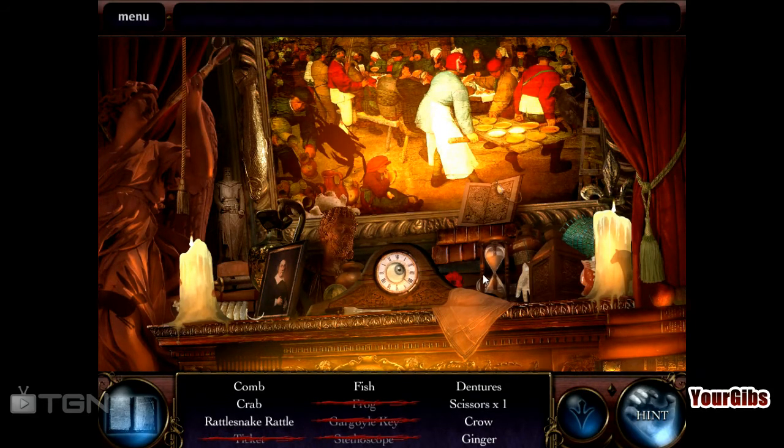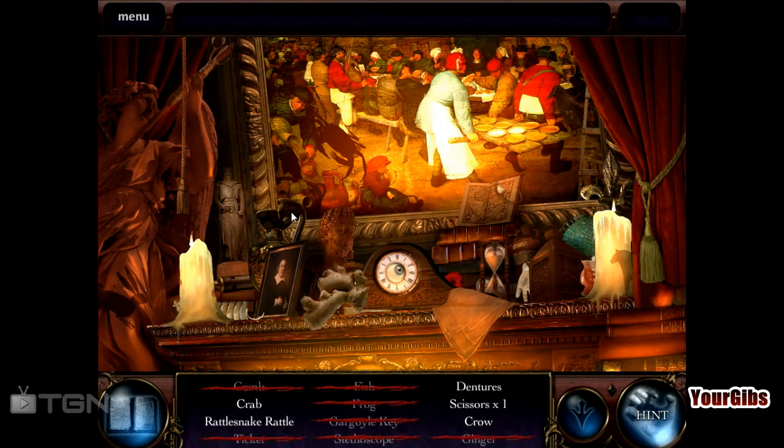Eyeball. Ginger — what does ginger look like? A rattlesnake. There's the coal. So we have a crab, a rattlesnake. Rattlesnake rattle — wait a minute, rattlesnake rattle? What is that? Well, that's ginger, isn't it? Dentures. We have another denture somewhere. Anything in the painting itself? We have dentures, scissors, and a crow. Dentures and a crow.